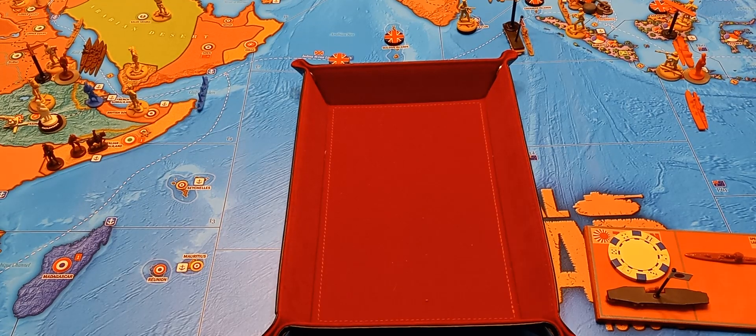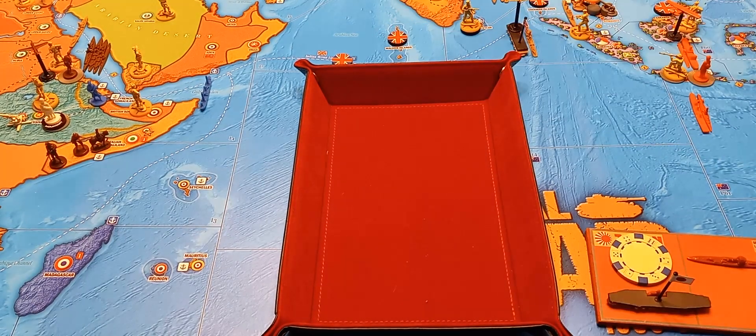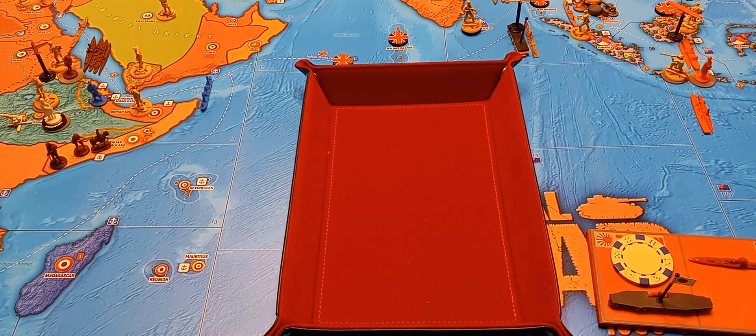Hey everybody, it is one of you coming to you from the Think Tank for Japan, turn 2.4, January of 1937. Before I get started, there is one bit of housekeeping: the Mongolian recruitment roll needs to be done for the USSR player. It is a 9, so fortunately that one failed — well, fortunately for me.